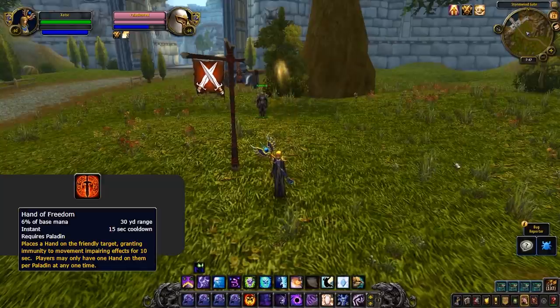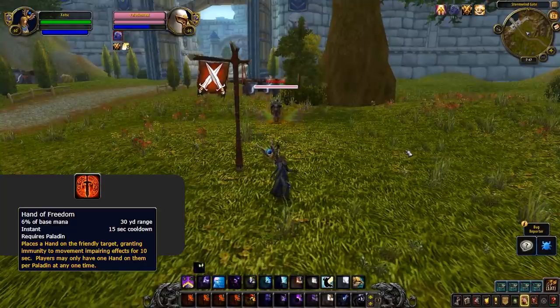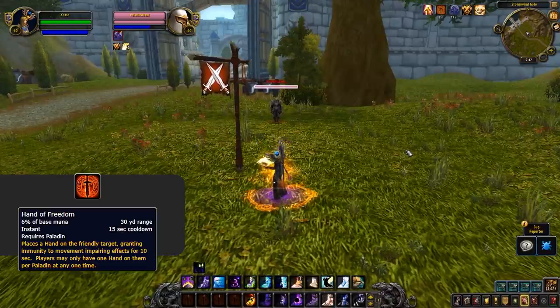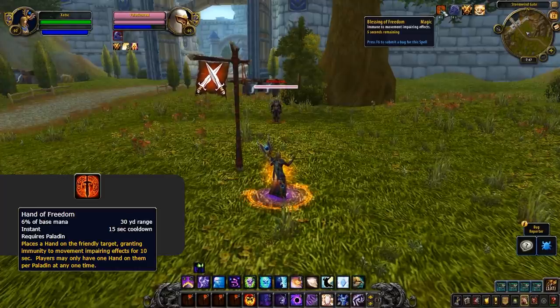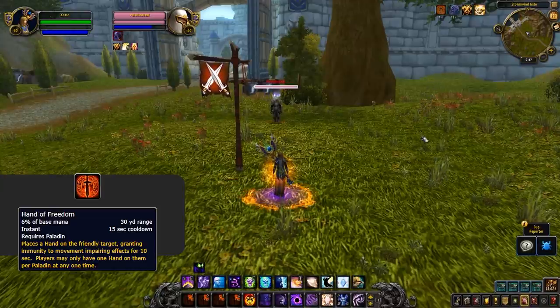Paladin is another big one, at least in my opinion, as you steal Hand of Freedom. All 3 priest specs lack any form of slow removal, and this will give them some great added mobility. You can use it to secure Psychic Screams, combine it with feathers or greater fade to kite melee, or even give it to your teammates to help with uptime. Although removing Freedom from a paladin for 20 seconds seems pretty situational, I can't see it being too impactful overall unless used at exactly the right time. You will be able to get 2 uses for the duration of the Fort Steal buff though.